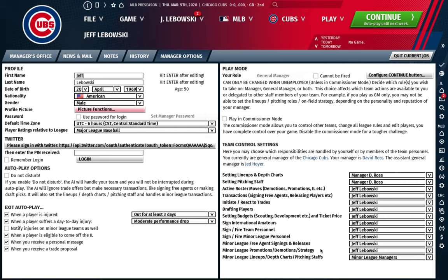For minor league promotions and demotions strategy, I'd say let your assistant GM start with that and move to do it yourself as you learn, because you might have five to seven minor league teams to manage. You can control specific players' promotions via the player development settings and let the assistant GM handle the rest. For minor league lineups and depth charts, just let your minor league manager handle that — it's way too much to manage.